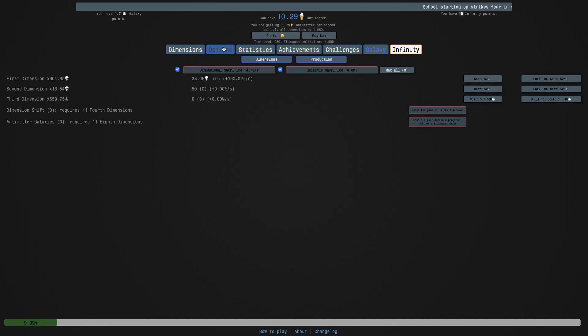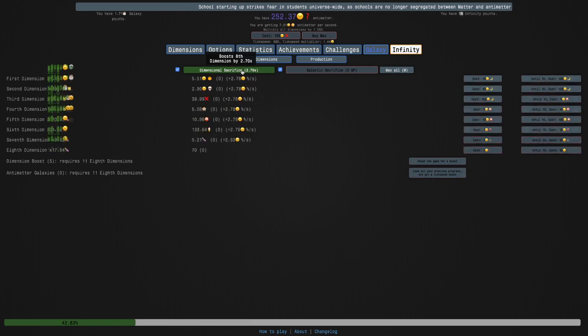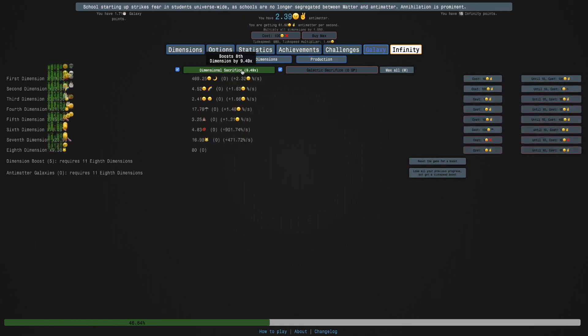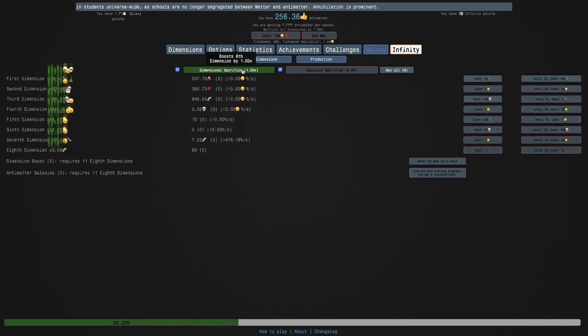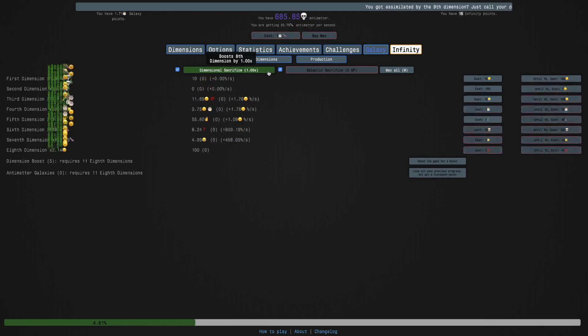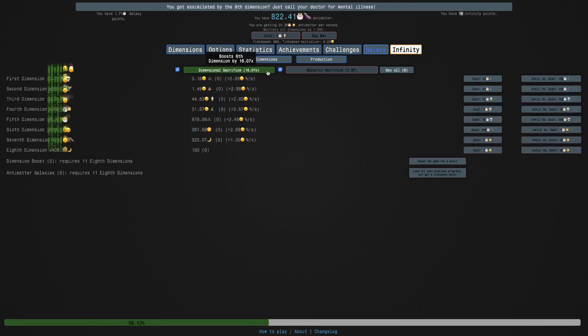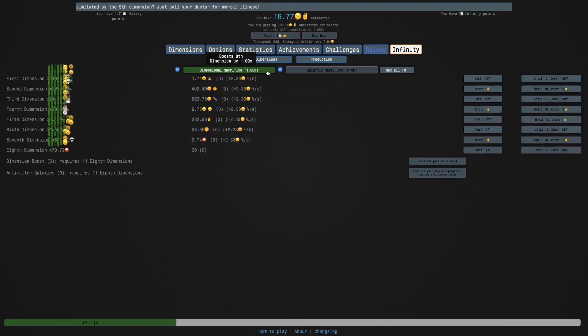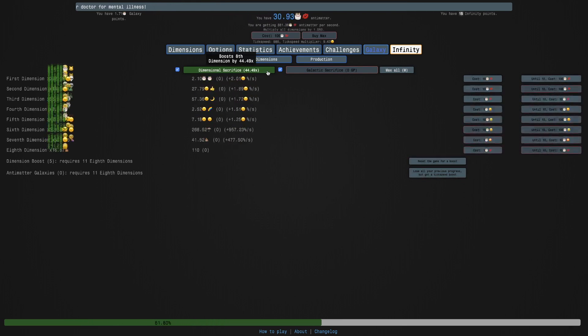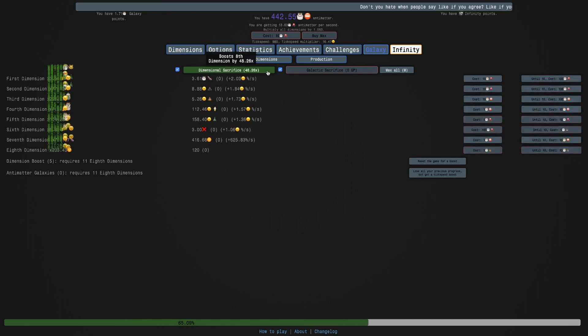I'm going to do Challenge 8, which makes the boosts and Galaxies useless. I will need the 5th boost to unlock Dimensional Sacrifice, and it's just going to be the usual Challenge 8 - it's going to be super fast. Challenge 8 basically makes it so instead of Dimension Boost and Galaxy, you just sacrifice when it's at a decent number, and you spam that button for a while until you've made it to infinity. It's actually taking me a while to beat this challenge, but it's getting faster and faster.